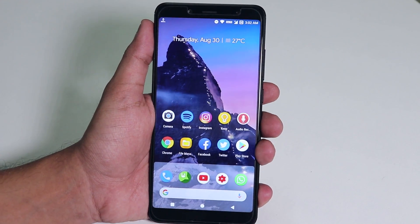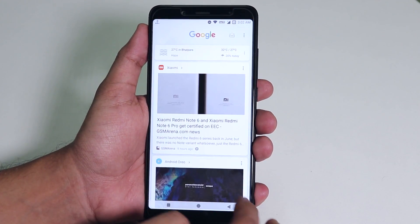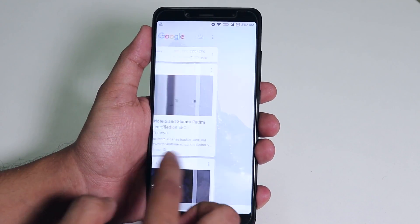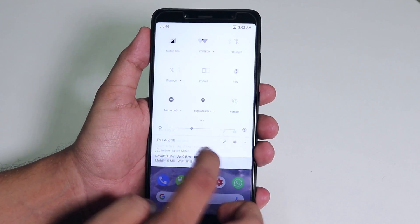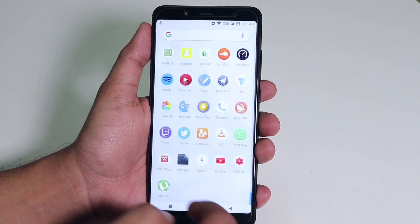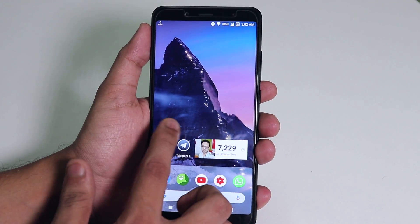I am using a Google Pixel Launcher mod from XDA which I'll link in the description box below. This ROM offers Trebuchet launcher by default which I personally don't like. This Pixel Launcher has Google Now cards to the left and swipe down anywhere on the home screen to get to the quick settings panel or notification drawer, which I really like.